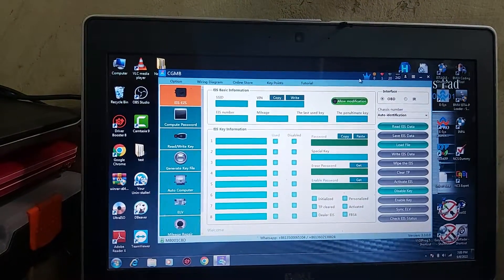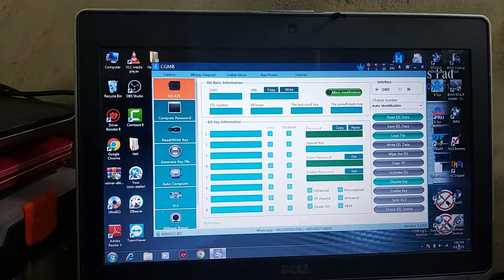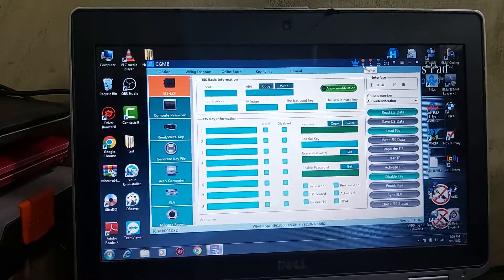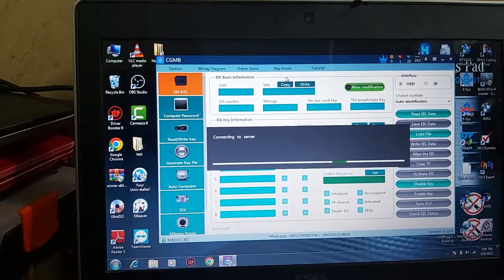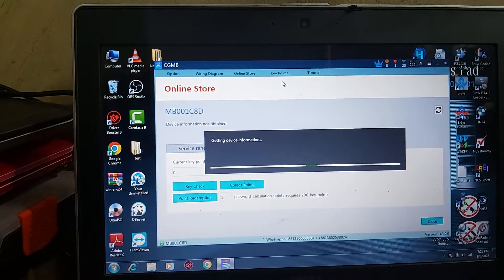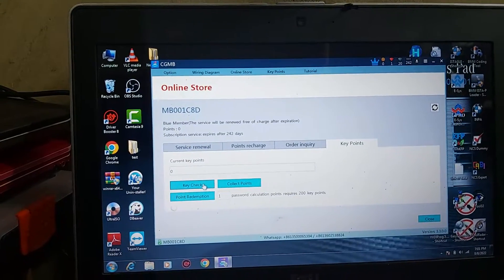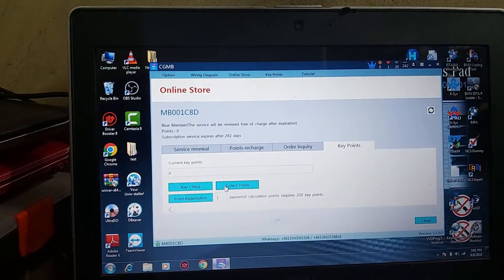I will show you how to get tokens. I will get one point from this key — go to key points. Check key points: not collected. Now collect points.